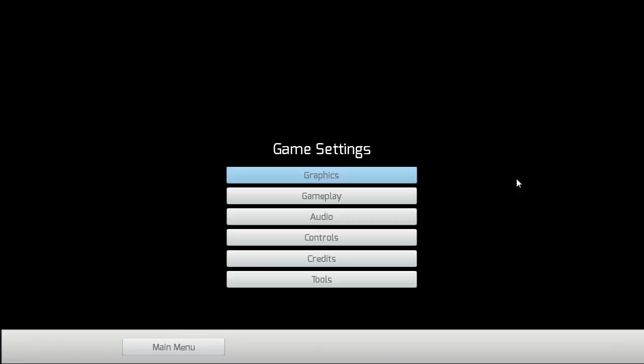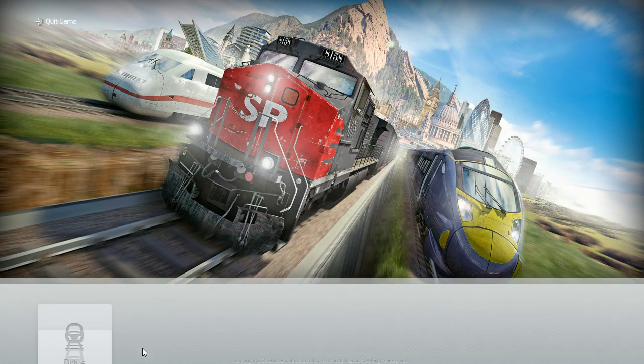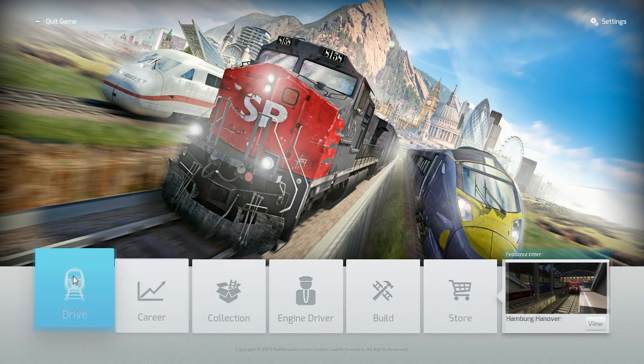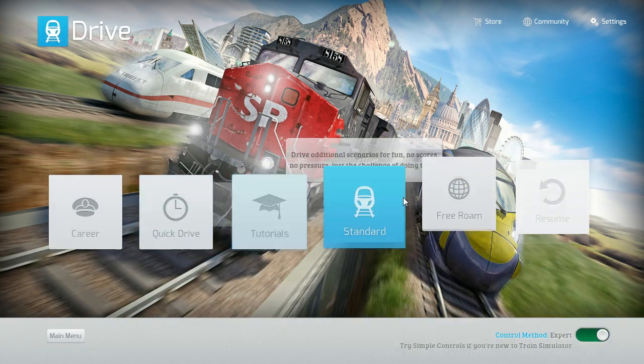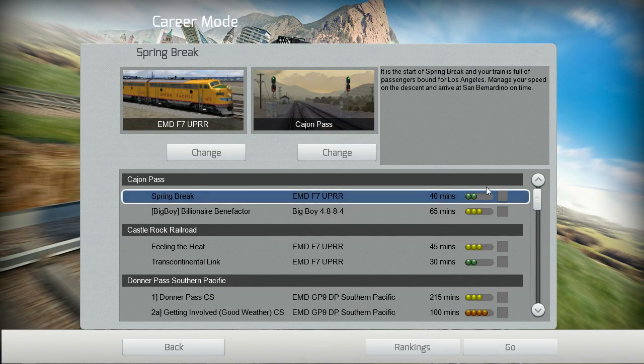Settings up here — graphics, gameplay, audio, controls — all the standard ones. I think we should jump right in and do some train driving rather than looking at all the menus for 20 minutes.